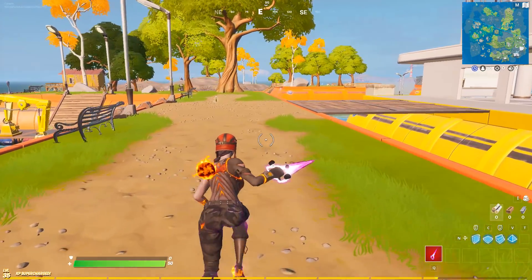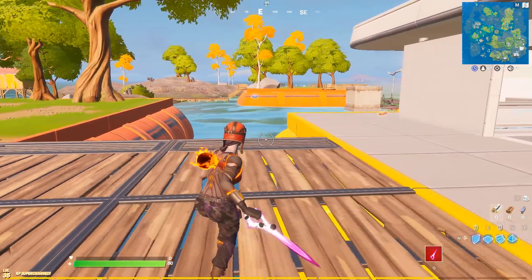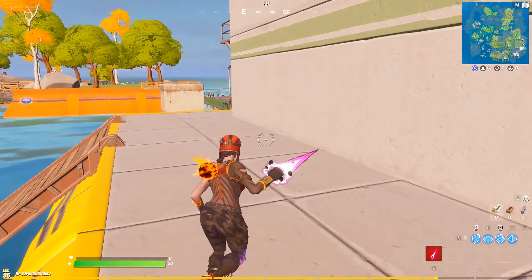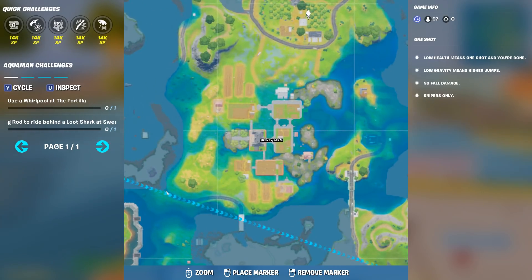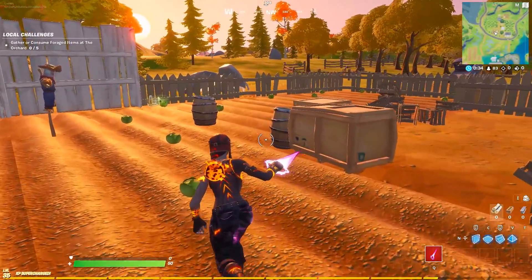So in game, the location you need to go to get these cabbages — that's apparently what the glitch involves, cabbages. You need to press E on them or something. Where you need to go is this area on the screen right here, just above Frenzy Farm. You can see that little area right there — there are cabbages on that field apparently.